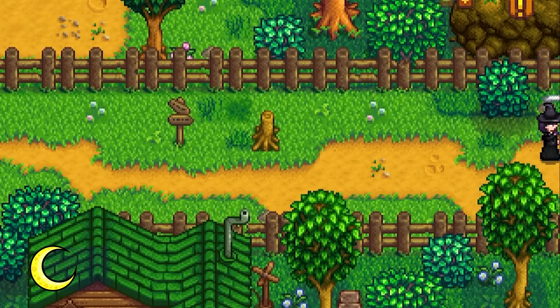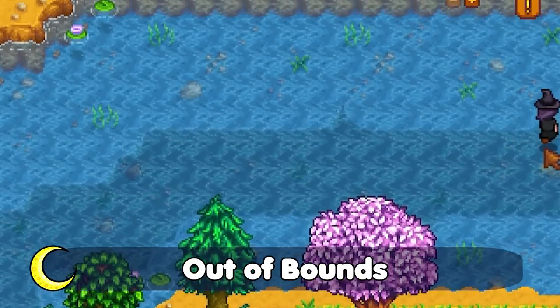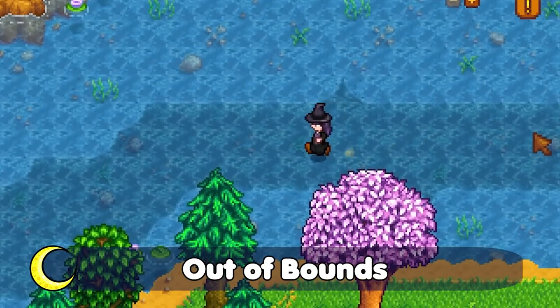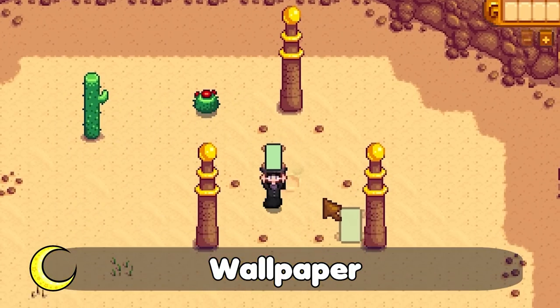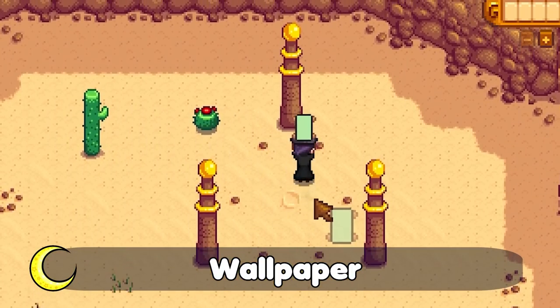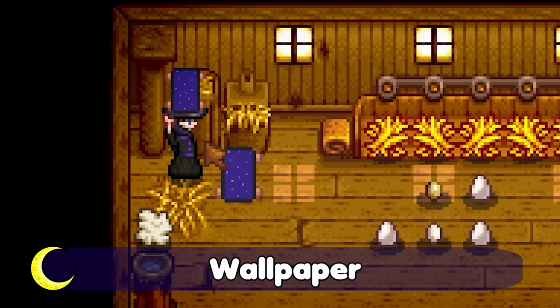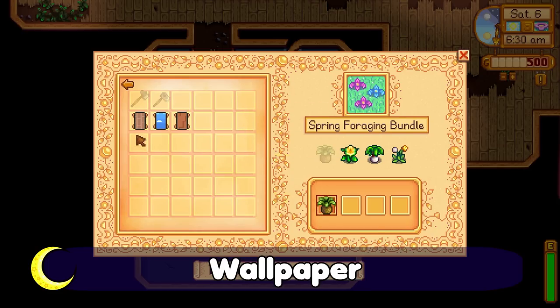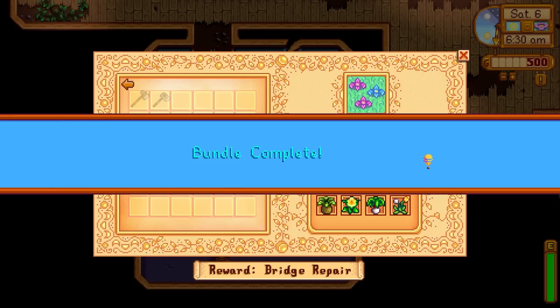Out of bounds — this glitch will be used to let me access different areas I wouldn't otherwise, like the quarry and the summit, the train station before summer, and the mines during days 1-4. Wallpapers: this has mostly been patched out for specific things like using certain wallpapers for a galaxy sword or a dinosaur egg, but there are actually quite a few wallpapers that act as items in the community center and they still work, so I'll be using them.